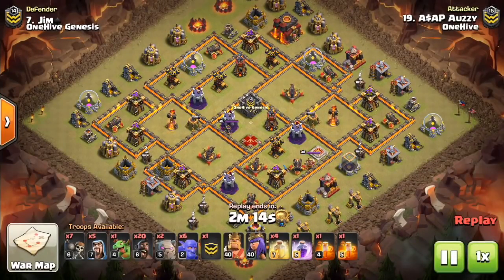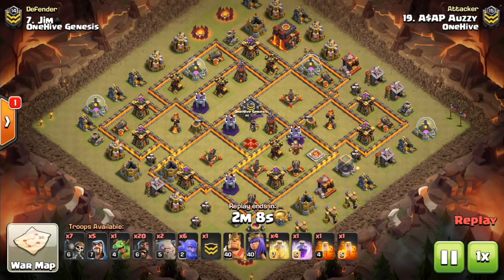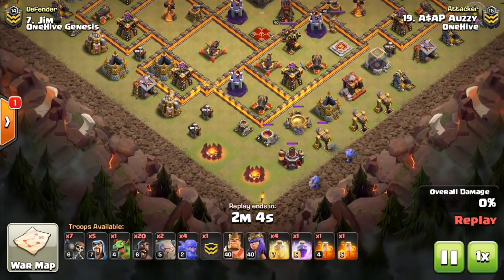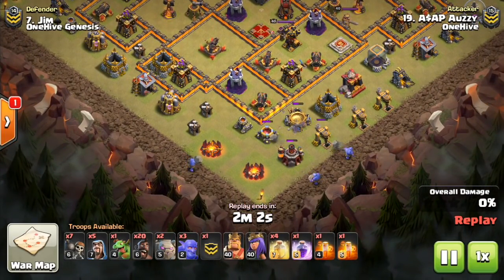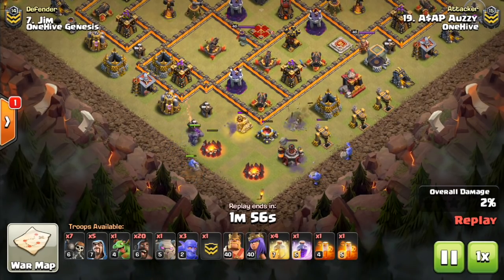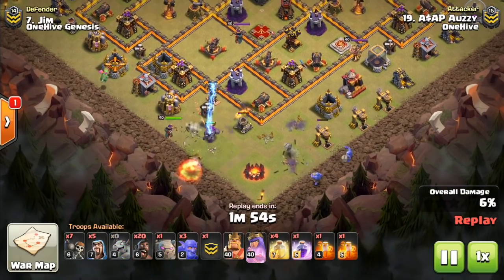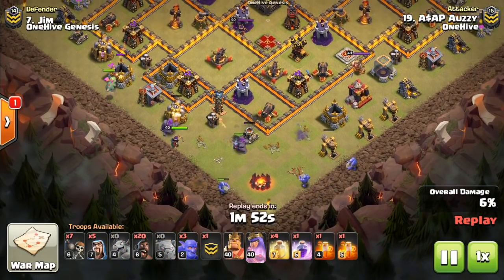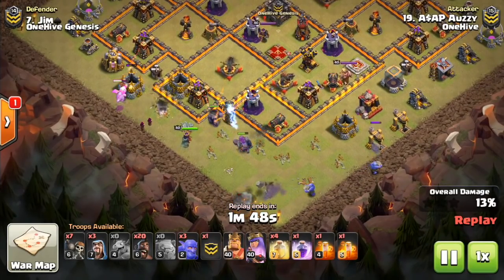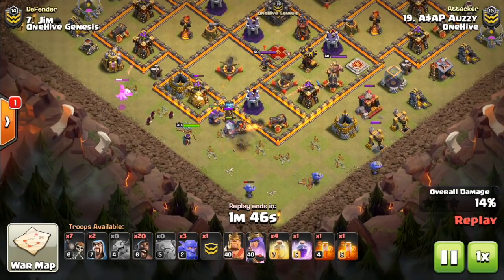Hey guys, what's up? Bisectatron here from 1Half Gazette, here with the next video. Today we are talking about how to reinforce hogs in your hog deployment at Town Hall 9 and Town Hall 10. This is going to be a pretty in-depth video, looking at quite a few replays at both Town Hall levels, and basically talking about how heavy you want to go initially and then how you want to reinforce with your hogs as they move through the base, and the reasoning behind all of that.